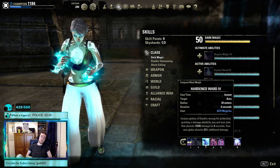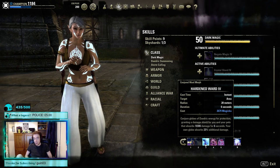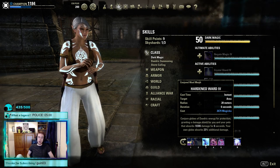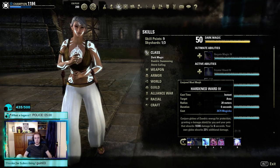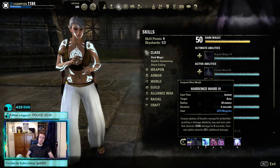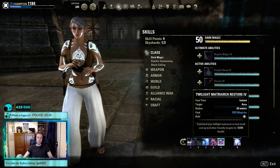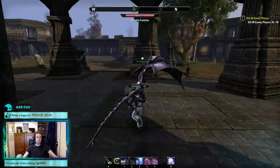Hardened Ward is our damage shield. Even in the current patch I think this is better than the other morph, but if your pets are dying a lot and you're struggling to survive, Empowered Ward is a little more viable this patch — it's not as bad as it used to be. But for sustain I prefer Hardened Ward. Scamp and the Twilight are our two pets and we'll have those on the other bar as well, and we're using Energy Overload as our main burst skill.